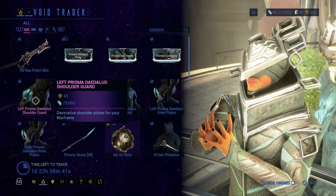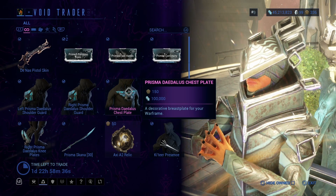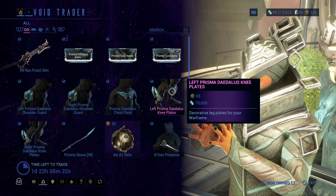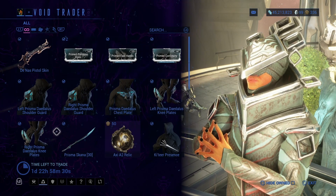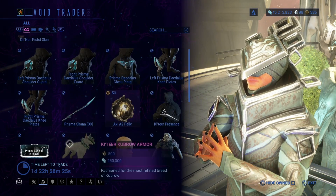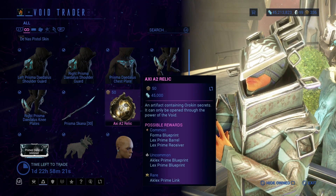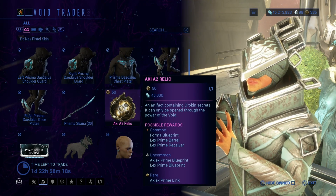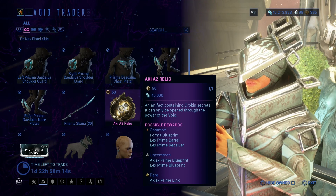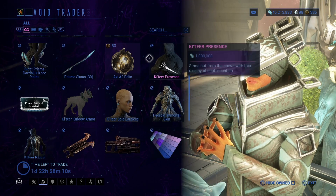Left Prisma Deus shoulder guard, right Prisma Deus shoulder guard, Prisma Deus chest plate, left Prisma Deus knee plate, right Prisma Deus knee plate — I'm pretty sure I'm pronouncing that wrong, by the way. Prisma Skana, Axi A2 Relic, which contains Lex Prime as well as Aklex Prime. So if you don't have those, definitely feel free to pick those up.